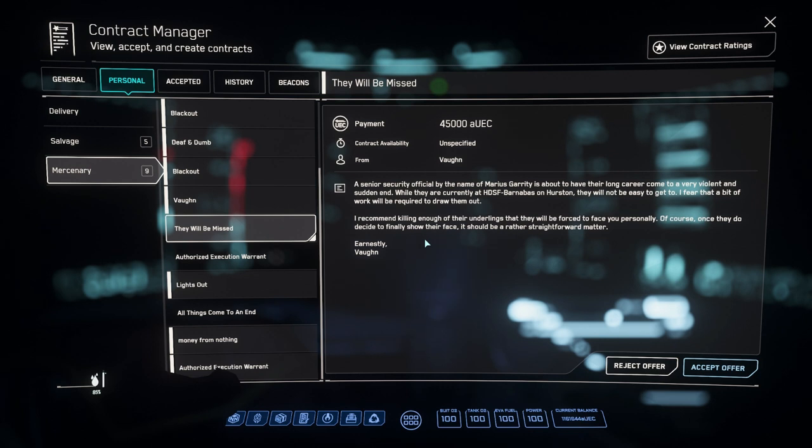You read the description and it tells you what to do. As long as it has the second line saying something like "I recommend killing enough of their underlings that they'll be forced to face you personally" — the wording does vary, so do make sure you read these. But as long as it says something along those lines, that's where your Artemix Armor is. So we're going to accept this and go do it.